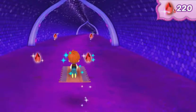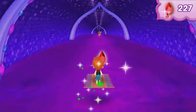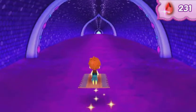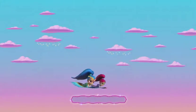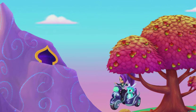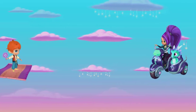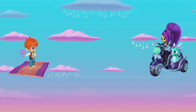Zeta is getting ahead again! What is she up to? We made it to the end of the tunnel! Hey! Zeta is headed toward that fruit tree — what is she doing? It's Zeta and Nazboo! Nazboo is throwing fruit to slow us down! Here it comes!